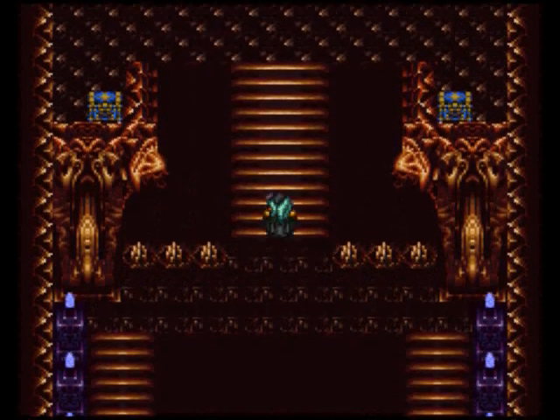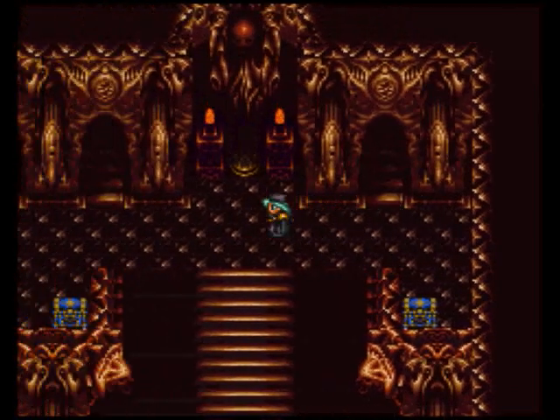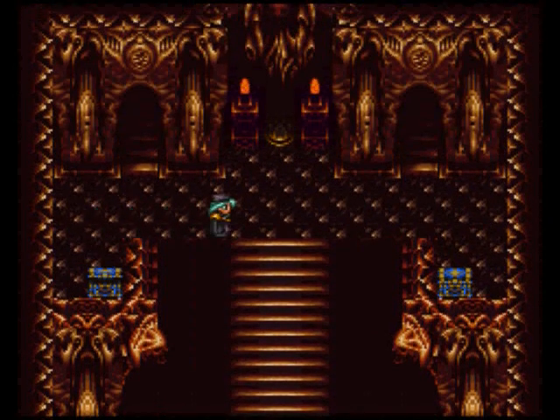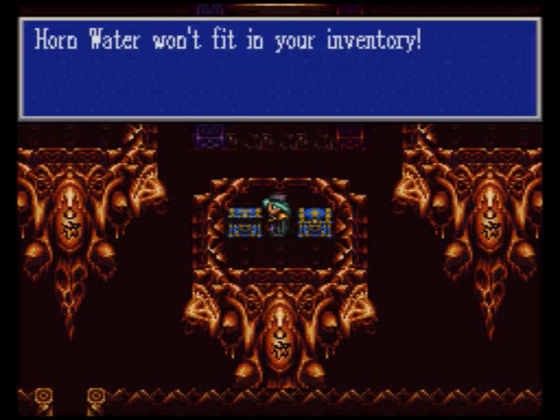So what is this? What do we have in these treasure chests here? Corn water, okay. And a new otter, nice. More treasure! Hollow room. And another corn water.